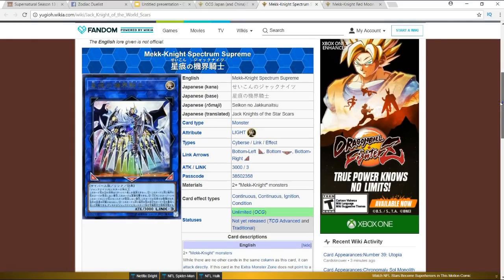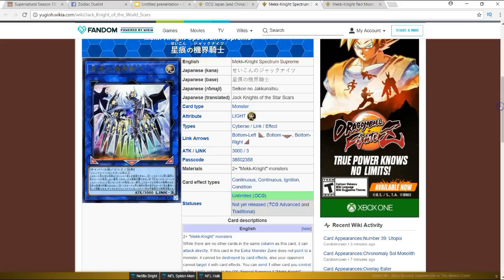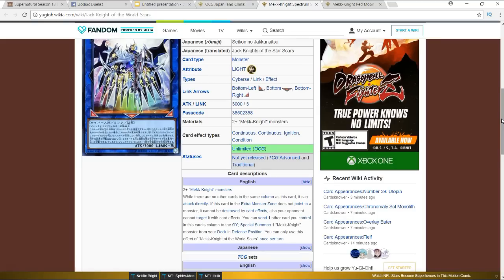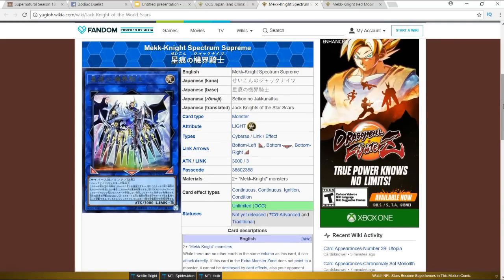I missed one card — Mech Knight Spectrum Supreme — so let me go over it quickly. Awesome stats: 3000 ATK, Link 3, pretty easy to bring out in this deck, and it gives you three columns to play with. When there are no other cards in the same column as this card, it can attack directly. If this card is in the extra monster zone and does not point to a monster, it cannot be targeted or destroyed by card effects. Also your opponent cannot target it with card effects. You can send one card you control to the graveyard to add one Mech Knight monster from your deck in defense position. This card is definitely broken — it's probably what makes the deck competitive.